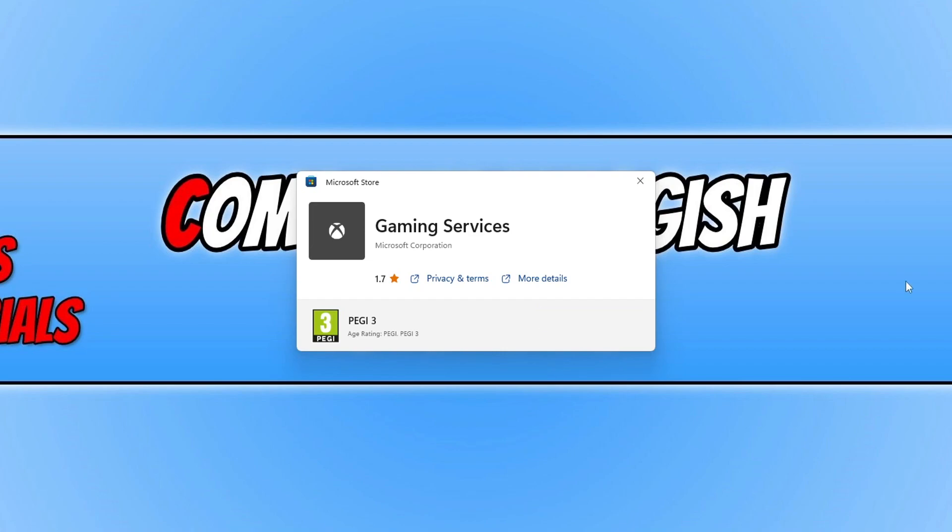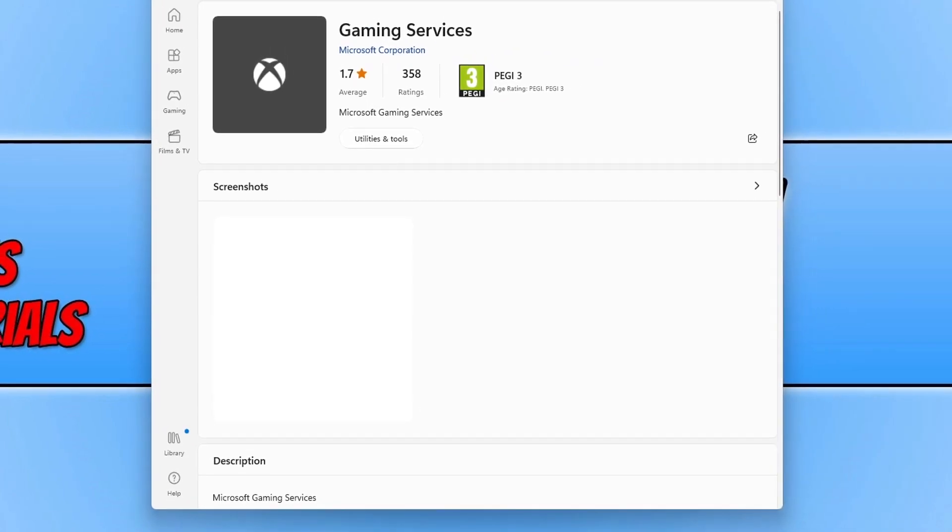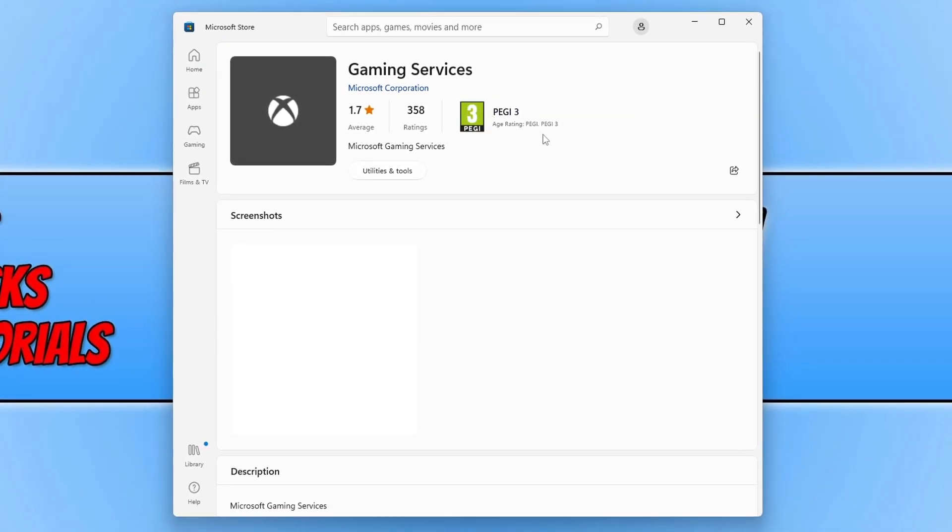Once that's finished installing, press 'More Details' just to ensure it's definitely installed. You can see that it's now installed. Launch the game and see if that resolved the issue of it saying that the gaming services is missing.